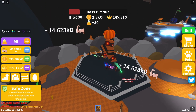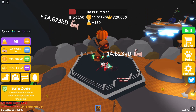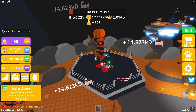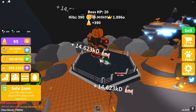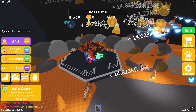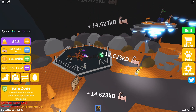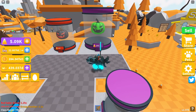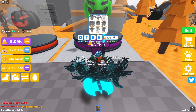Now we gotta attack the boss to get some candy corn. At first it wasn't really showing that I was getting anything from the boss, which was a little weird, but now we're getting stuff. The goal is to get to 5,000 candy corn, so give me a little bit. Alright, I got 5,000 candy corn — let's go ahead and open up this brand new egg.